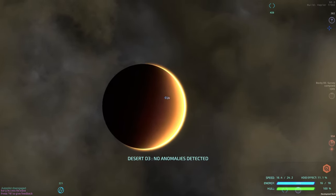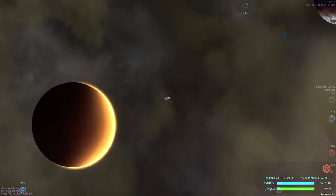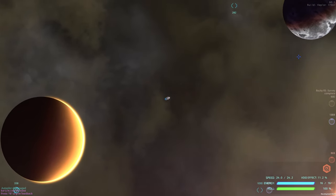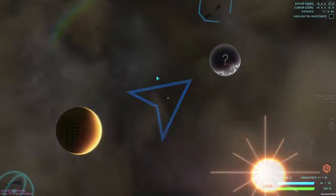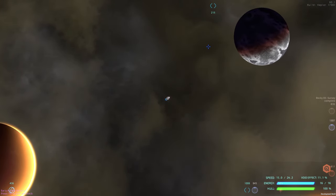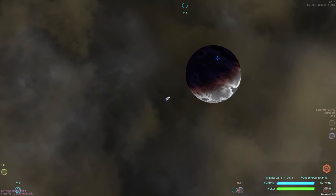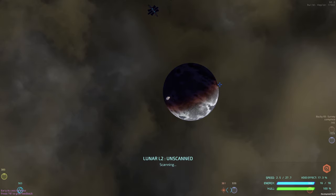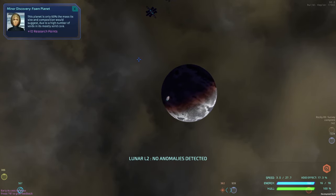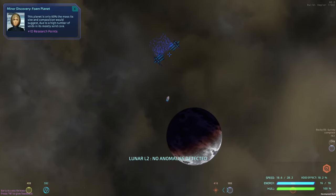No anomalies detected there. We'll go up here and get the last planet here, then look at our map and see where else we're going to go today. Normally what you do is come around and scan all these, then kind of go off to the next one up here.